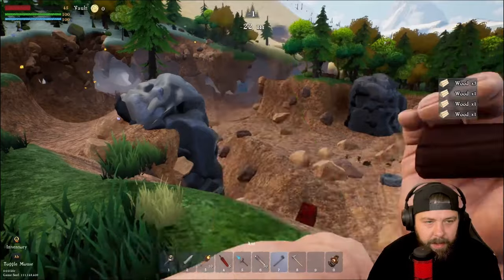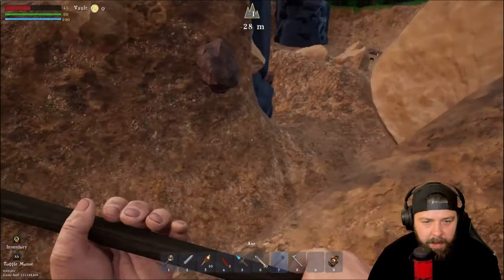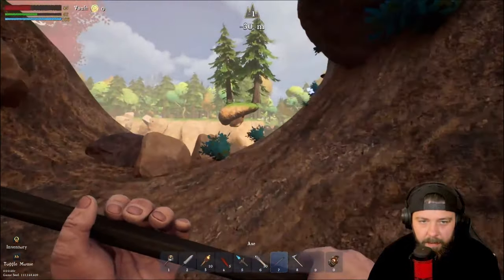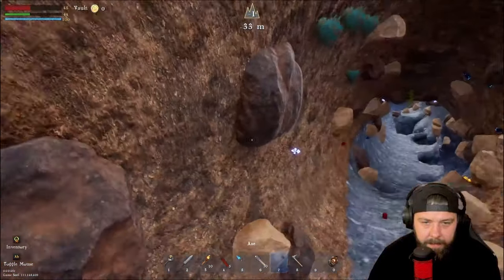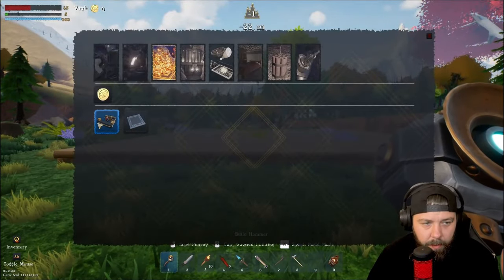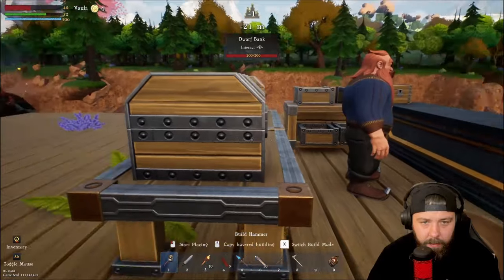I've noticed this ore over here and I'm not entirely sure what it is — it looks like silver on top but I'm not sure. Going down to check — no, it's just iron, nothing overly special. I thought that might have been silver but we aren't so lucky.